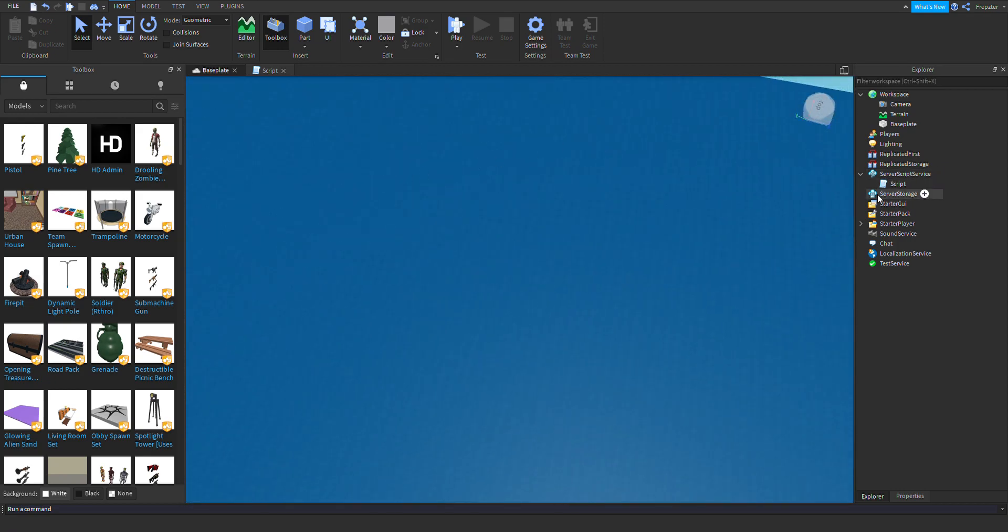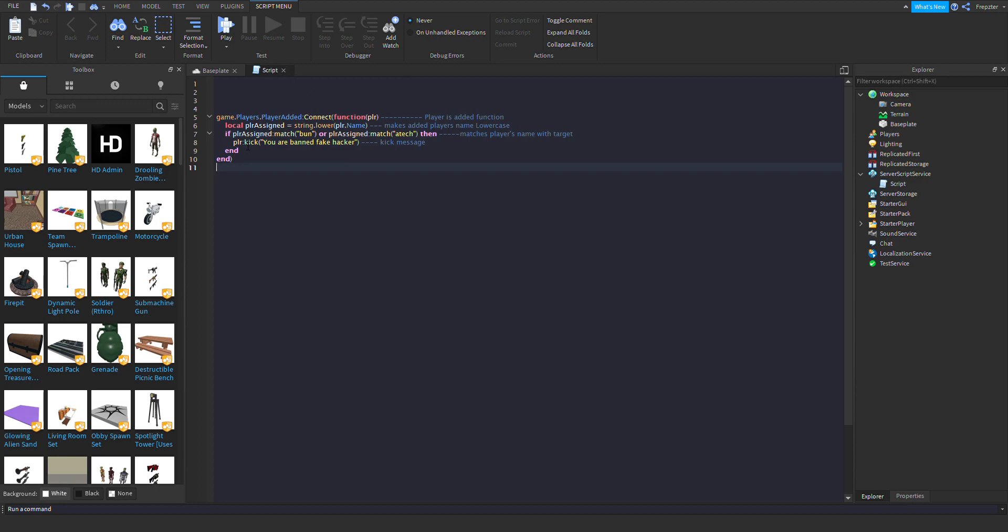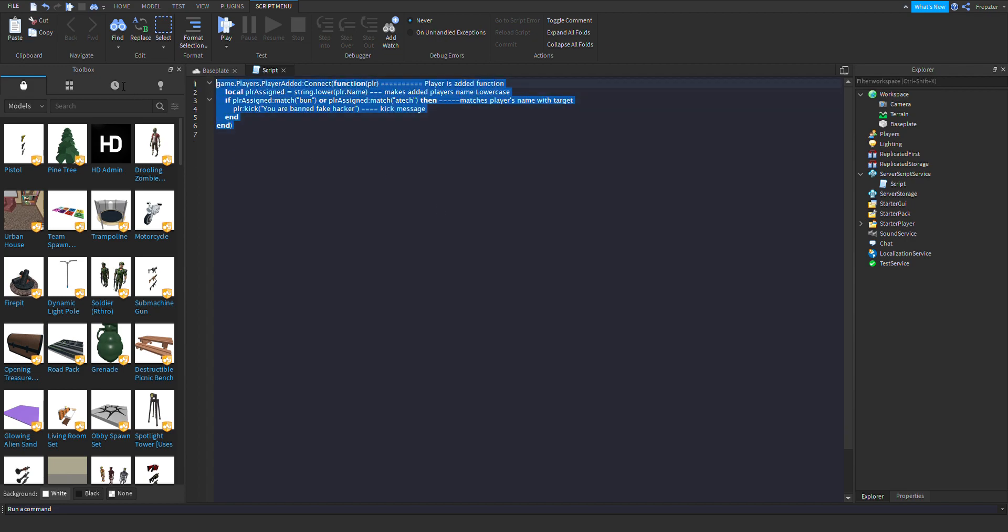I'll paste the script in the description and you can take that script to remove Bun Bun raids from your game. Keep in mind: people with 'bun' or 'tec' in their name will get kicked from your game as well. But this is a really efficient way to delete them and erase them from your game while the Bun Buns are active. I hope you enjoyed the video — see you guys in the next one.